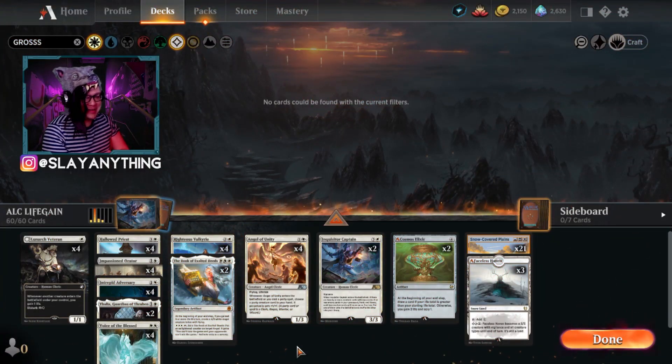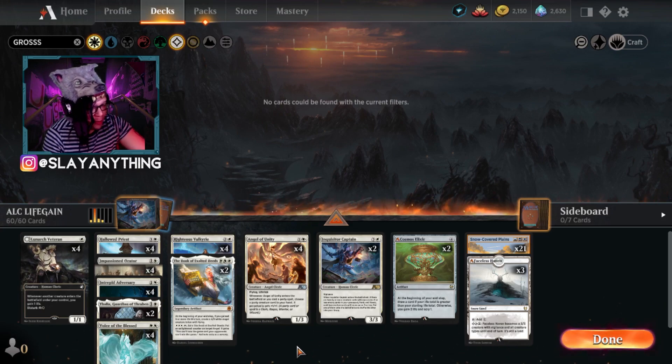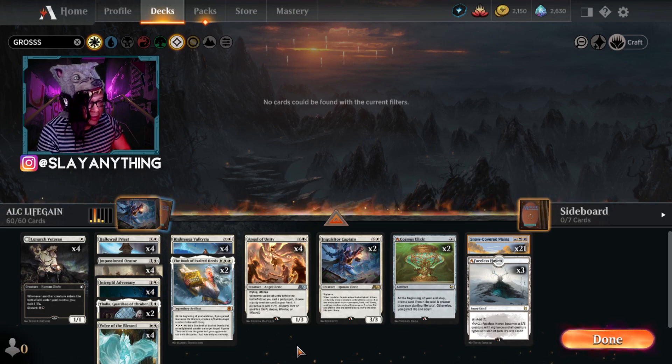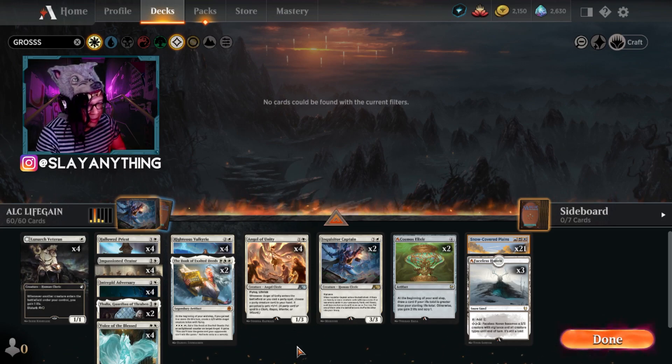What is up slayers, welcome back to the Slayers Den. Thank you guys again so much for joining me. Today we are playing a mono white life gain deck. I'm playing this because I've played enough Alchemy by now to realize that the format is so wide open right now — it's crazy. If you want a deck that's going to help you rank up and take down a good chunk of the current meta, mono white life gain is the deck to play.